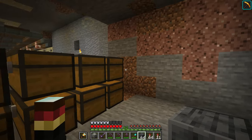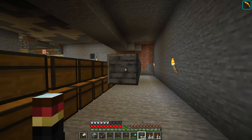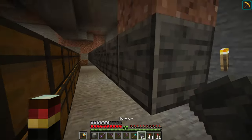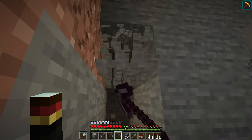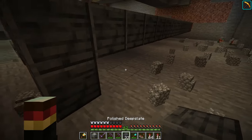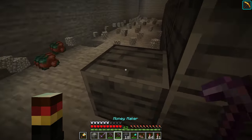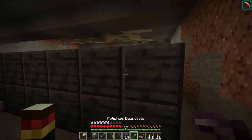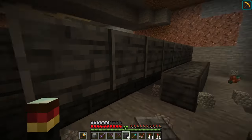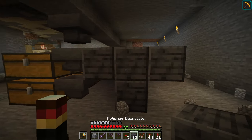I wanted to make it out of a different block than cobblestone, so we have polished deep slate now. We need to count one block over and go like this - this is going to be the row where our comparator and first hopper are based. We'll put a marker there. Minor miscalculation - nobody panic, we need to go back a few more blocks, which isn't a problem. We need to have the two like that and then make a T-shape, so we need a row of blocks where our redstone torches will be placed.